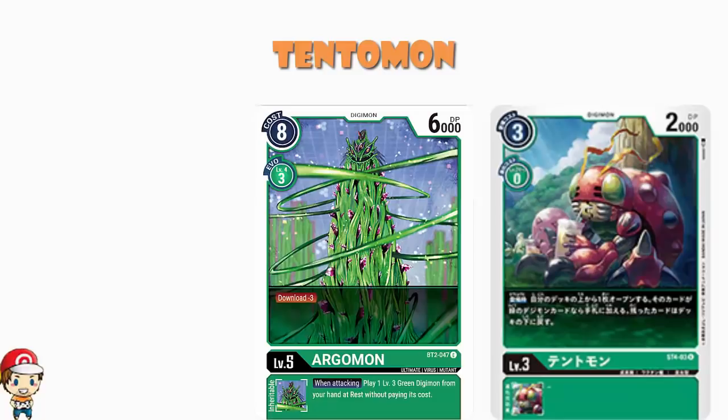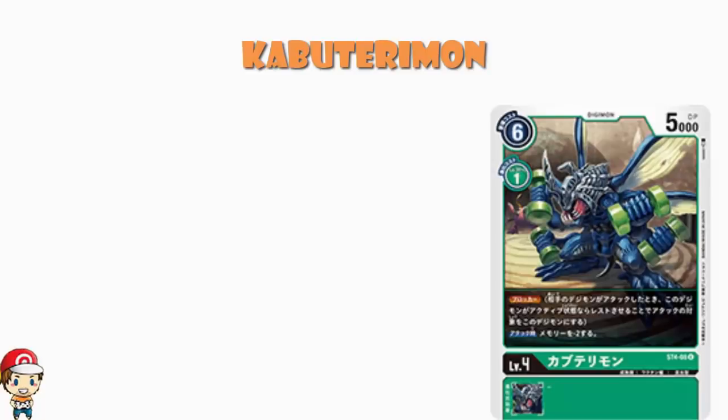The level 4 we've got here is Kabutarimon. We've got a 6 cost to play normally on a level 4, which is on the higher end — it is moderately expensive. But the 1 cost to evolve is great. We expect level 4 Digimon to cost 2 to evolve into, so this is an example of having those Digimon that evolve up more cheaply. As for the 5,000 power on a level 4, it's fine. But it has again got a non-inheritable skill: Blocker.